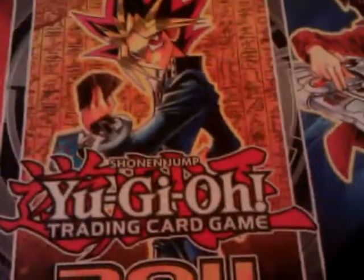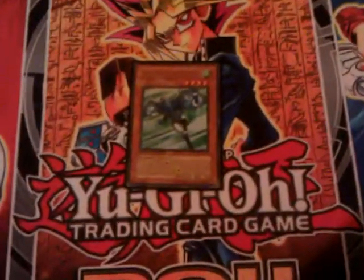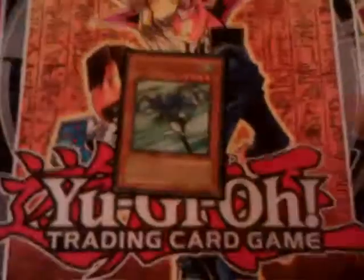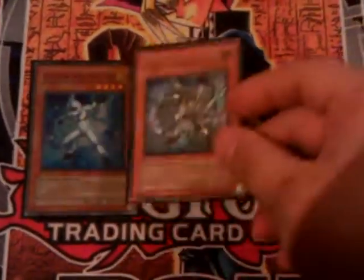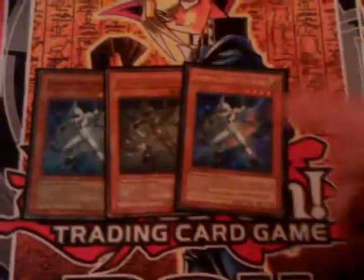Starting with the monsters: one Elemental Hero Stratos — obviously really good, plus you get to add to hand like mad. Next, three Elemental Hero Neospacian Air Hummingbird — actually, three Elemental Hero Neo Alius. Because it's the 1900-beater for Gemini Spark. That's the reason why you're running Neo Alius.